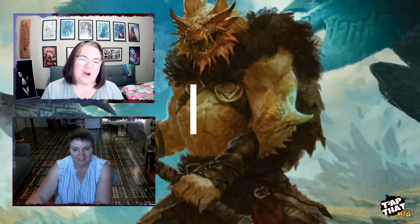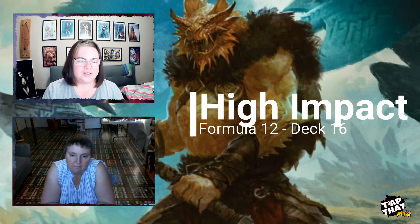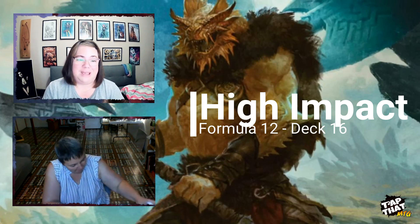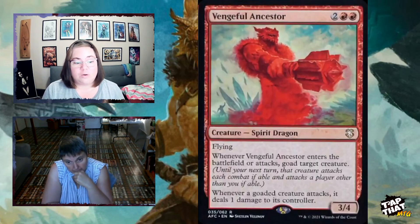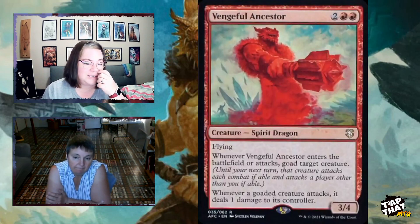Now we move to high-impact cards — the ones that win you the game. The formula recommends 12; this deck has about 16. Vengeful Ancestor, for two and two red, is a Spirit Dragon with flying. When it enters the battlefield or attacks, you goad a target creature — they must attack with it next turn and can't attack you. When a goaded creature attacks, it deals one damage to its controller.